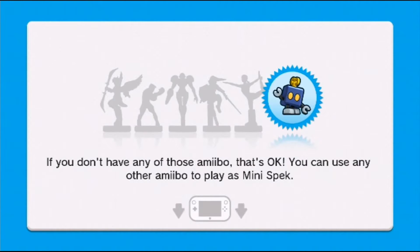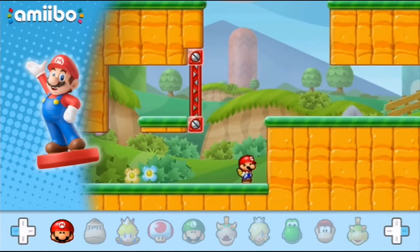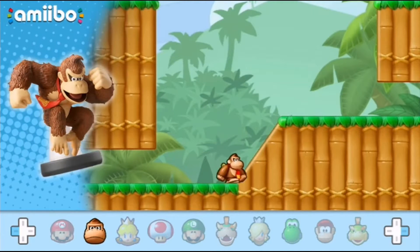If you don't have any of those Amiibo, that's okay — you can use any other Amiibo to play as Mini Spec. I thought you had to have more than one, like, I thought it was mandatory. I thought you had to have a lot of Amiibos to actually progress in this game.